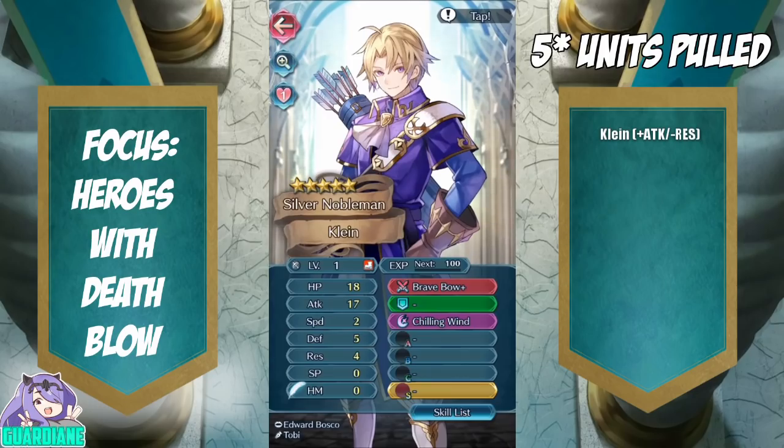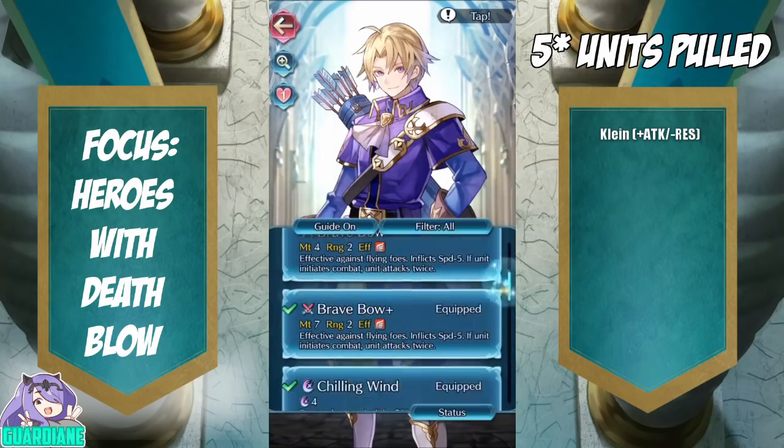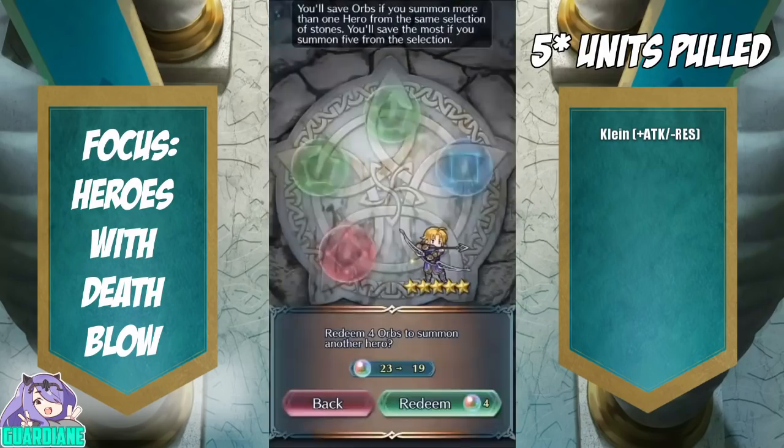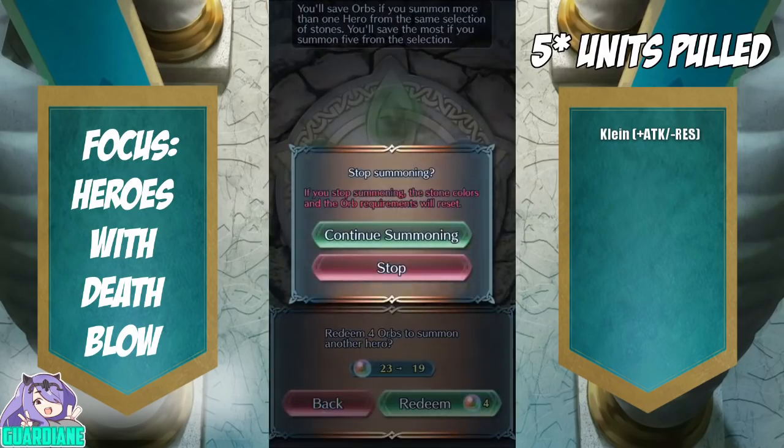Wow, hey — that's actually pretty good for a Klein! Plus attack's always good; he comes pretty quick with the Brave Bow and he's got Quick Riposte 3. I'm not going to be using him — he is definitely going to be fodder for me, and I'm going to be grateful for having this fodder available.